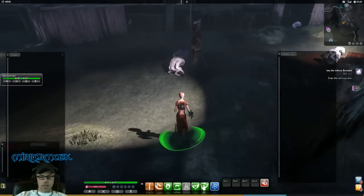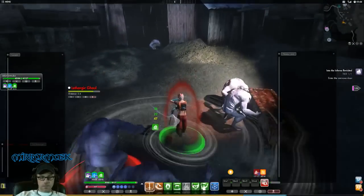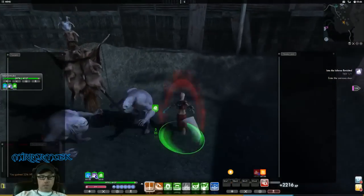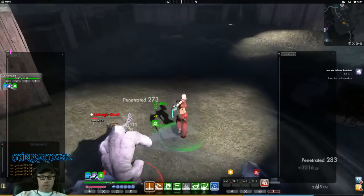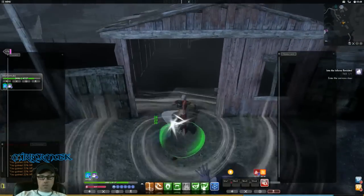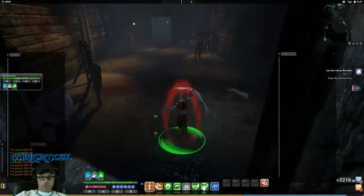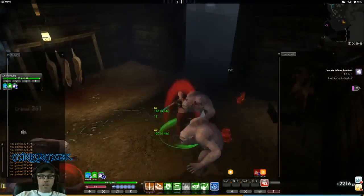Alright, here we go. Get them coming. I've got shields and pots that automatically pop on me to keep me self-healed and shielded. There's an elite right up here — we're going to completely miss him, not even grab it. We're going to run through this door right here and into this barn.